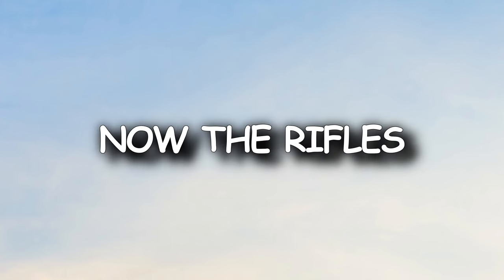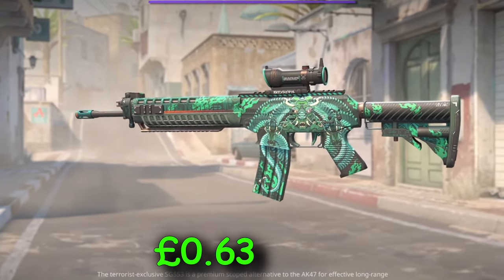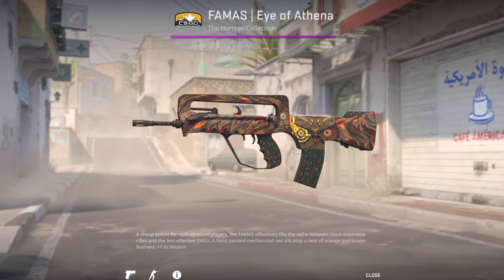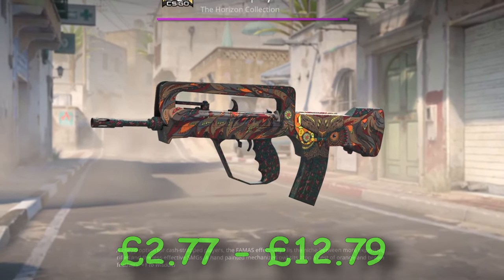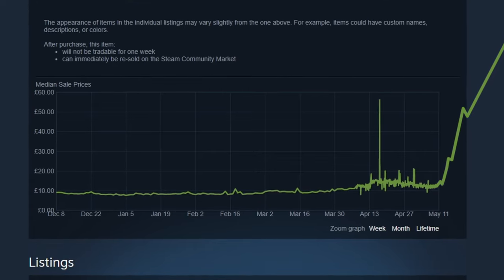Now the rifles. The SG Dragon, from £63 to £3. Next, the Famaz Eye of Athena — this is one of the hidden gems. The detail is really good in CS2, and I expect this skin to increase in price by a lot.